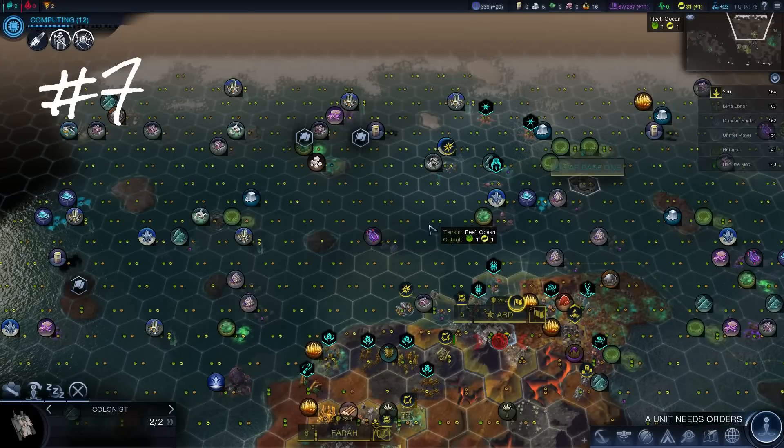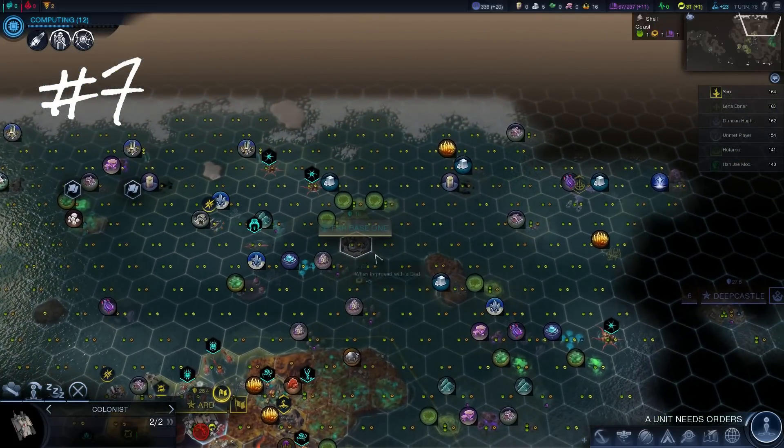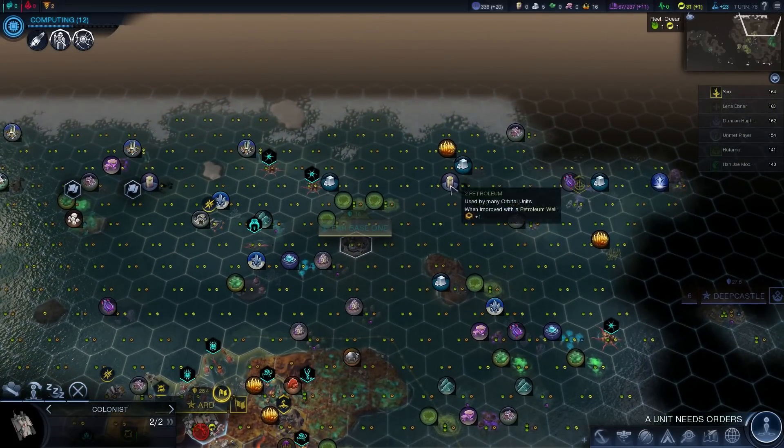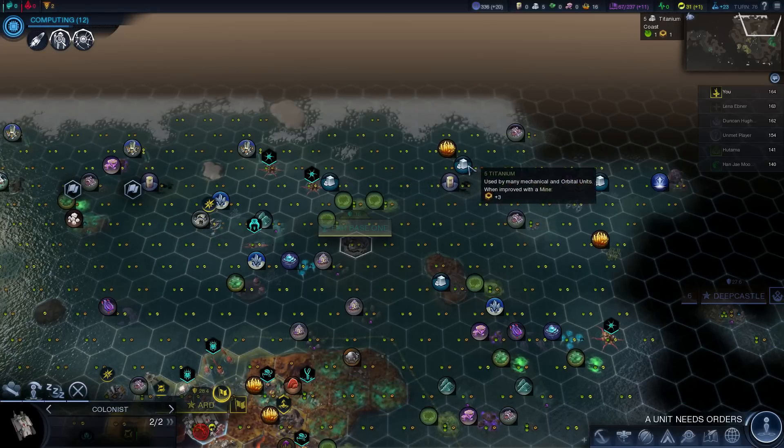I've been looking all over the map for decent city locations. There are at least a few I've identified I'm probably going to settle at some point. This site here gets three resources that are probably the most key resources for me, so I've got to really settle that, and there's titanium there as well. I can get all of that, so that's probably where I'm going to settle first.